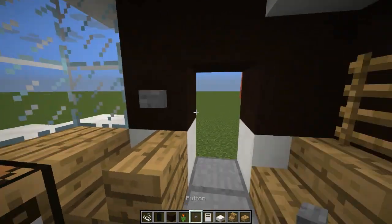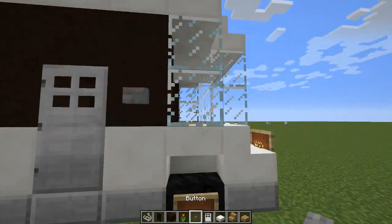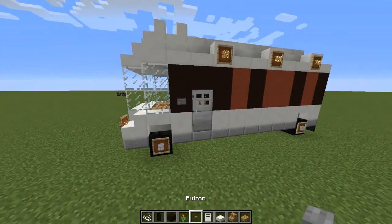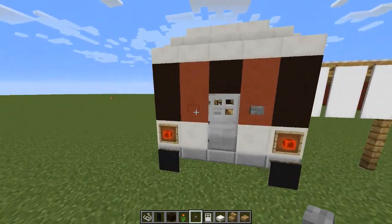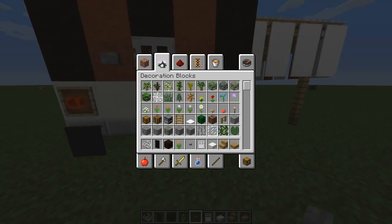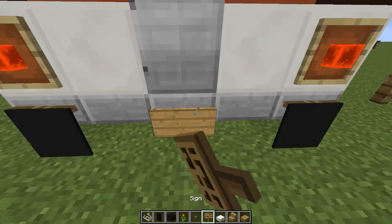Now put in our doors — take some iron doors and some buttons. Put a button right there and right there, iron door right there and a button. Iron door right there and a button. You can replace these with oak wood if you like — it doesn't match as well with the colors but it doesn't matter. Put buttons right there. Let's grab another sign for a license plate — put one right there and write 'Bitchin' because we're cool.